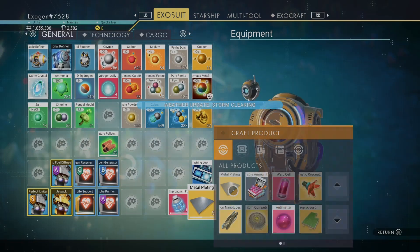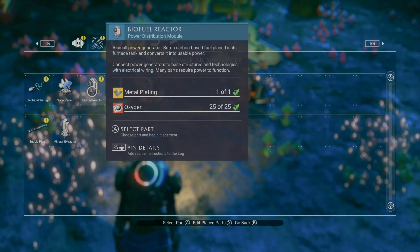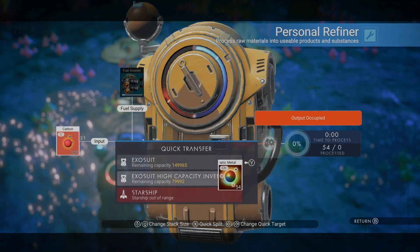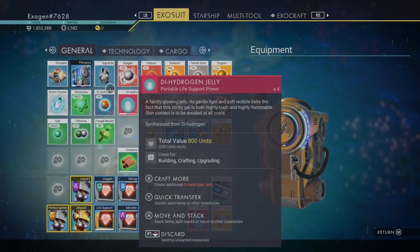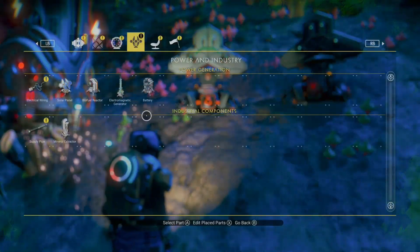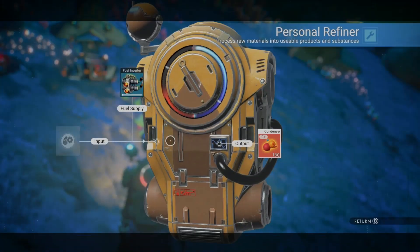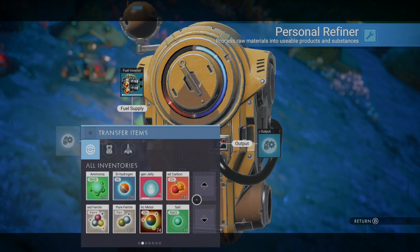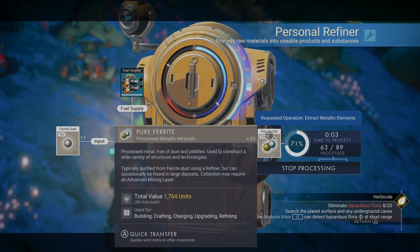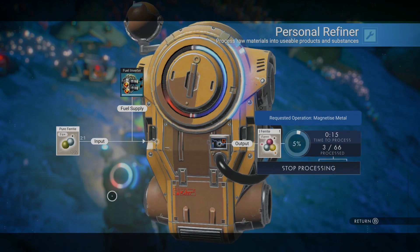Let's put some more copper cooking. Luckily I have enough gold. Let me put another one of these here — bioflow reactor, no that's not what I want. Battery needs magnetized ferrite and condensed carbon. Let's get the condensed carbon going and then the magnetized ferrite. We're gonna build a little ammonia farming station over here. I was really hoping for a copper deposit and we did find one the first time, however I couldn't put a base down there.